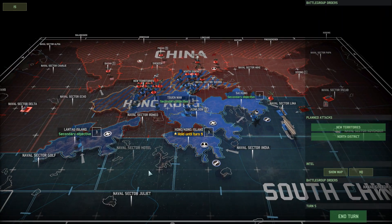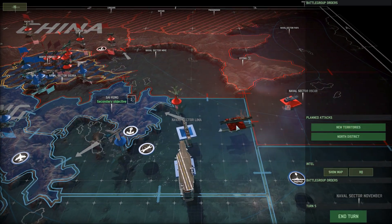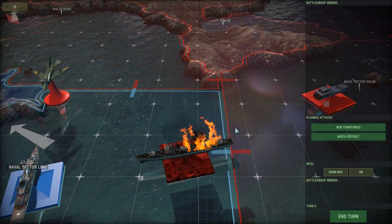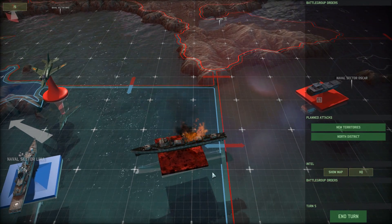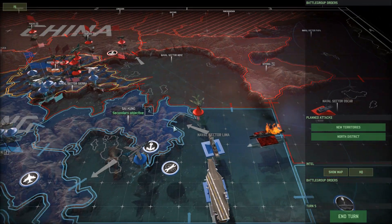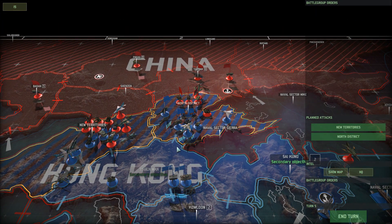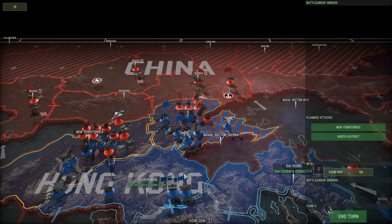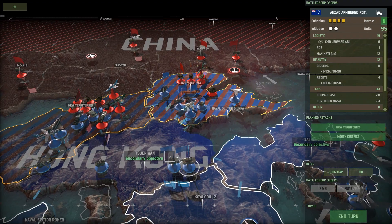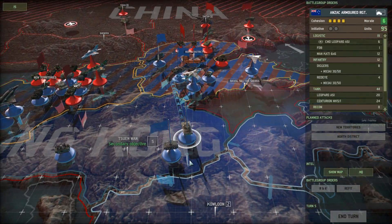We're just at the start of Turn 5. We had a nice successful naval battle against the Chinese here — you can see they got wrecked. That fire is actually really cool, a really nice graphic. But what we need to do now is defend North District and the New Territories against an onslaught of Chinese tanks — a ton of them coming. We need to move our ANZAC armor up to assist against all of these Chinese tanks.